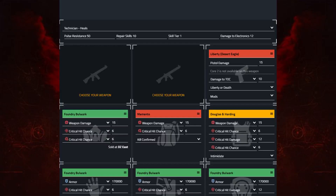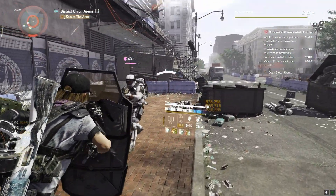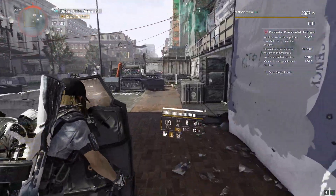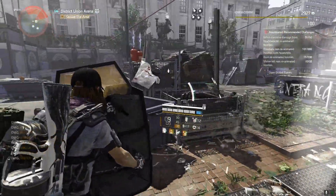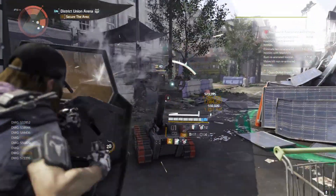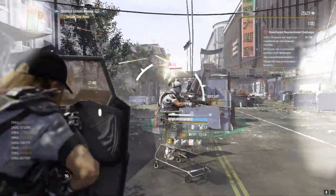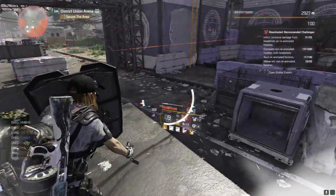All of these builds are running Foundry Bulwark, in case you can't tell. This one's got a Memento Backpack and Douglas and Harding Chest, and we're running Intimidate — just because while that buff is active we get a little bit of damage. You might also notice the mask has changed from armour to weapon damage because we're getting our tier 6 shield from Memento. This build is quite weird and unique because you are really relying on getting those Memento stacks, which basically means I'd suggest playing this solo. While you have those stacks active, you actually do a surprisingly large amount of damage. But overall, I honestly really wouldn't recommend that build — it's more based on heroic rather than legendary — but it's just another option.